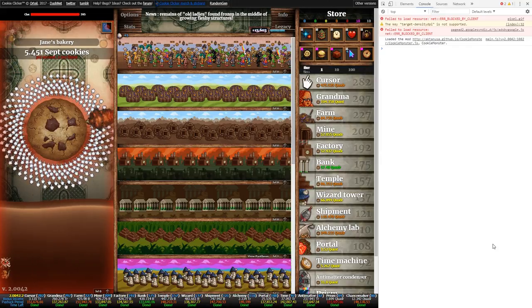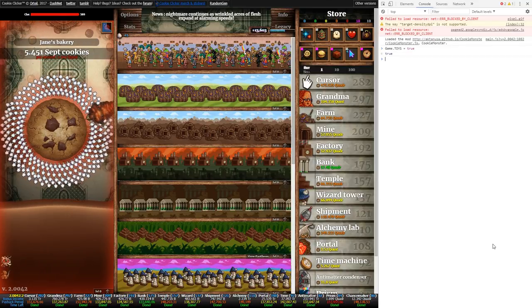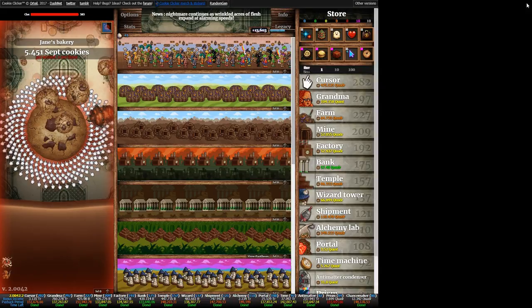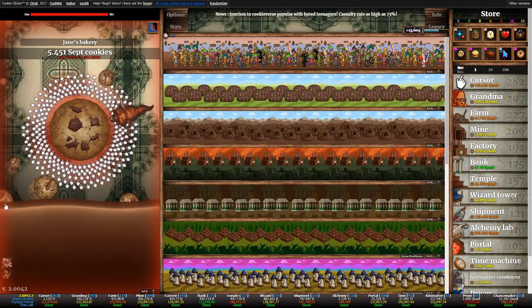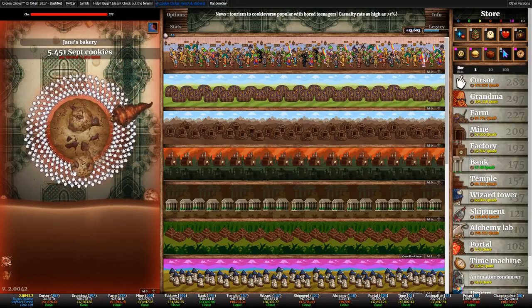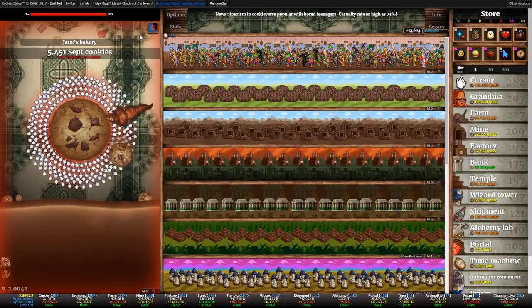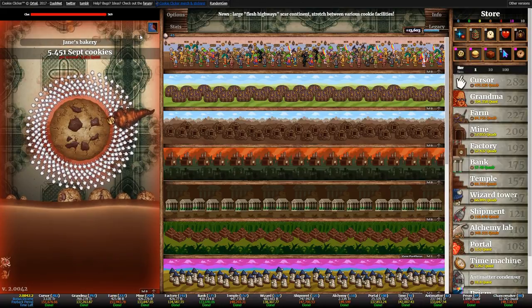If you go into your browser console, which is already open, and you type in this command and hit enter, it switches on a feature called Toys — which, as you can see, are just cookies that appear in your milk. They do nothing productive for the actual game; they're just fun and interesting.